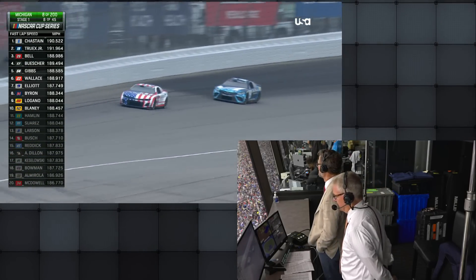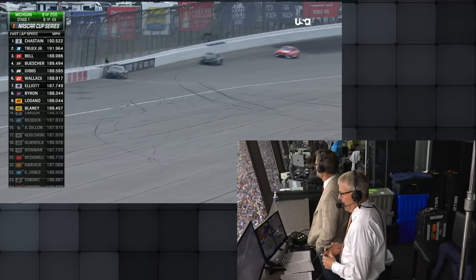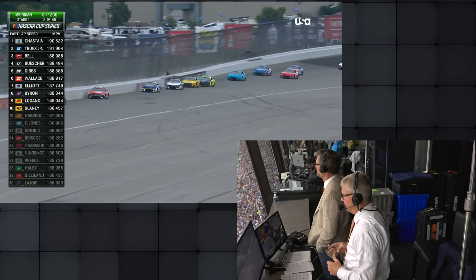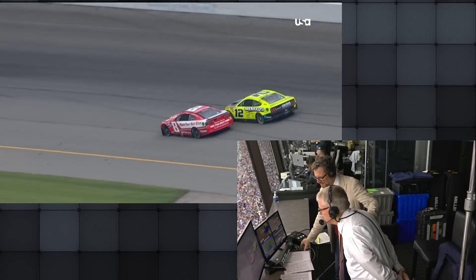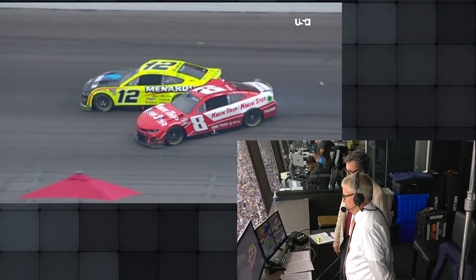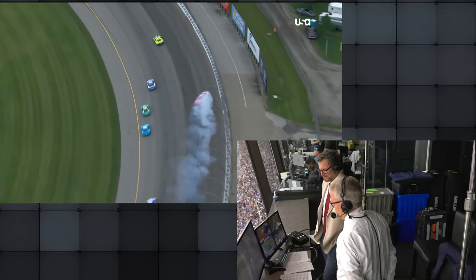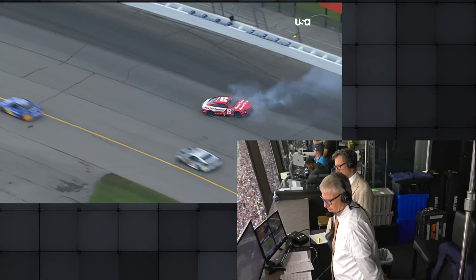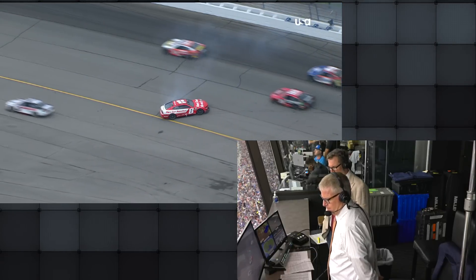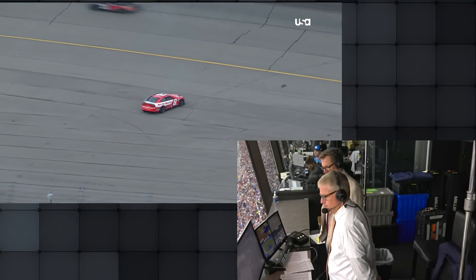It's a battle for the lead. Truex with a very fast car — you can see right there how the one car drove away from him. That was Truex getting tight off the corner behind that wake, just lost the downforce. Kyle down to the bottom of the racetrack and just up the racetrack into the door of the 12, and that brings him right around. I think he saves that if the 12's not there.